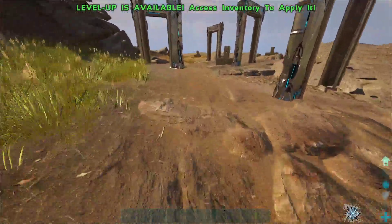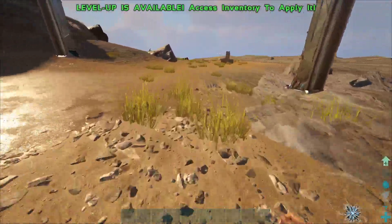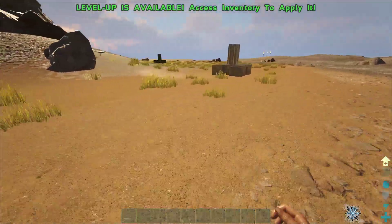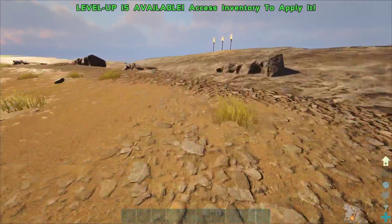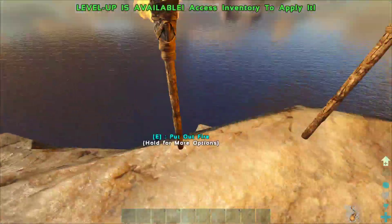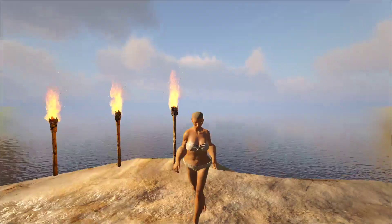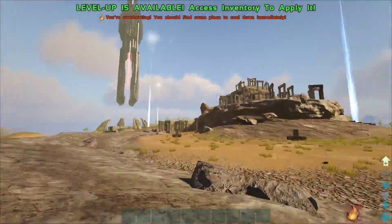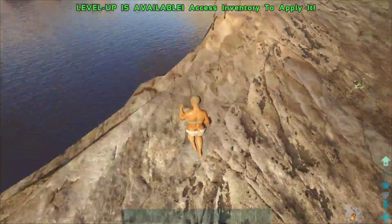Once we've grabbed the 4x note we'll begin grabbing other notes and leveling up. A couple of things about the leveling process: the level-up choices I make are based on how I play, some you'll want to follow, some are up to your own decisions based on how you want to play and what server you're on. Here on the map you can see exactly where the 4x note is located.